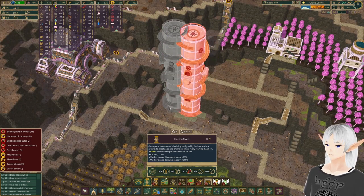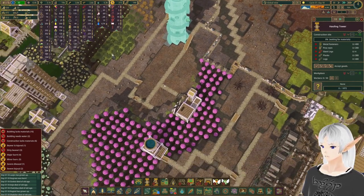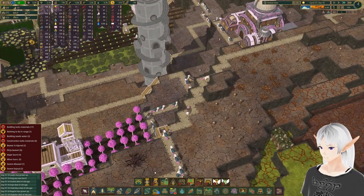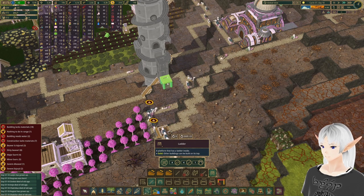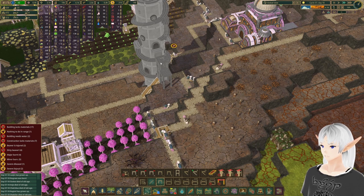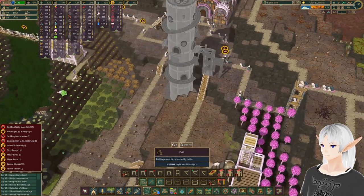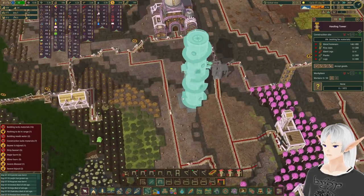Let's do another one of these good old hauling towers and we'll make sure it's facing the right way — looks like it is. They have other paths to get there, so we'll go ahead and take this out of here. Put in a ladder or two or three. Get a platform — one platform so they can build the other. And then a bridge right in. Make sure the path connects. There they go — they can work on that. We'll get a new hauling tower.